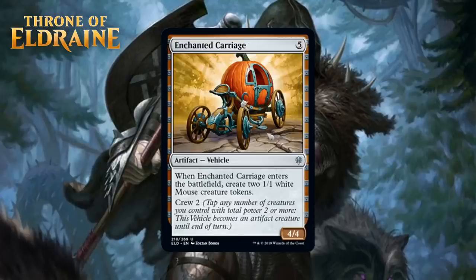Next up, we have Enchanted Carriage, which for 5 generic mana is a 4/4 artifact vehicle — the only vehicle in the set — at Uncommon. When it enters the battlefield it makes two 1/1 white mouse creature tokens, and it has a crew cost of 2. This seems decent to me. It gets around one of the big downsides that vehicles often have in that they need to be crewed to do anything — the fact that this makes you a couple of mice who can crew it on their own is pretty nice. Still, it's a 5-mana spell for two 1/1s and a conditional 4/4, and I think the fact that this isn't just a tiny bit cheaper holds it back from being anything more than a solid card. I'm giving it a C.